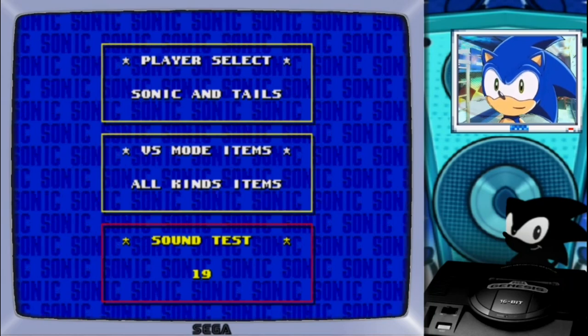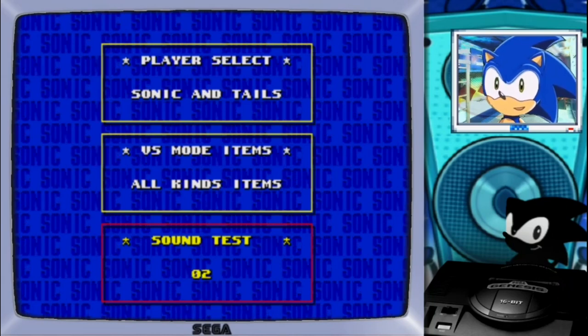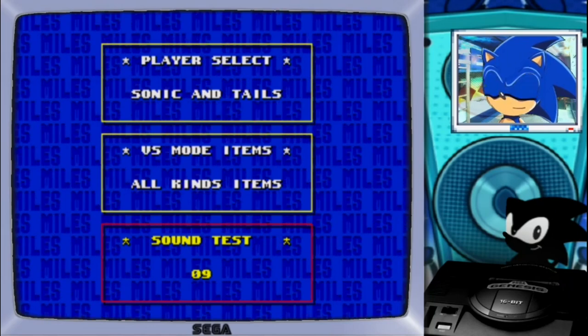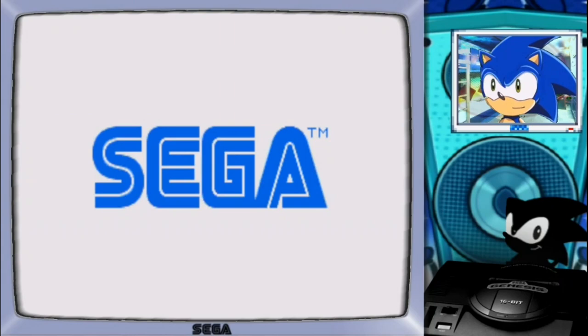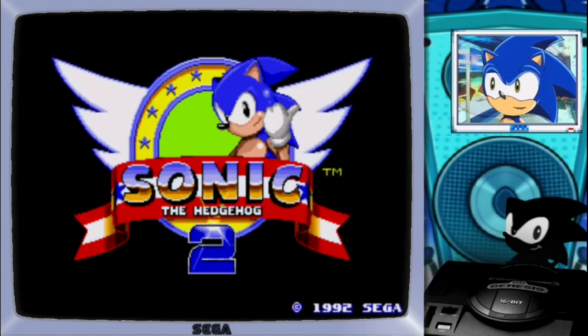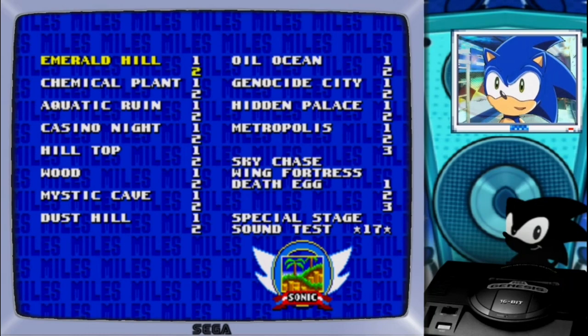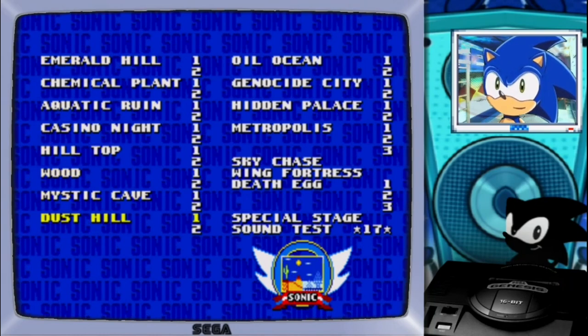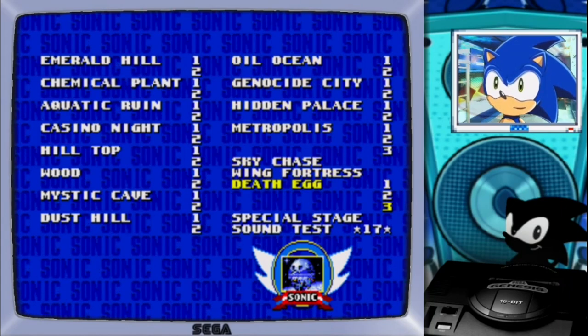We could be playing the whole game, but let's be honest, it will take too much time. So we are going to use my pro techniques of using the level select code, starting from stage 9 and 17. And as you can see, we have here some many new zones. We have Hood Zone, Dust Hill Zone, Genocide City, Eden Palace, and we even have 3 stages of Death Egg.